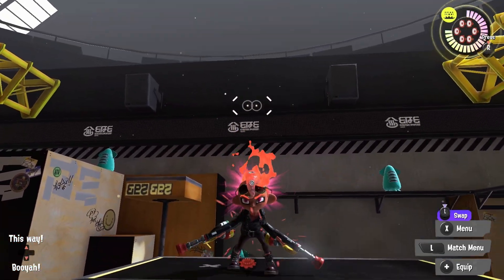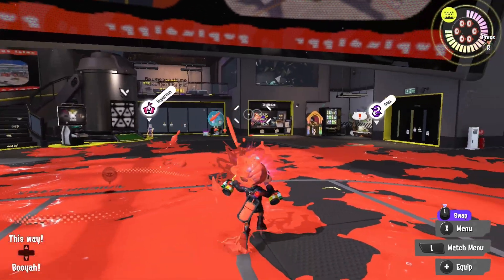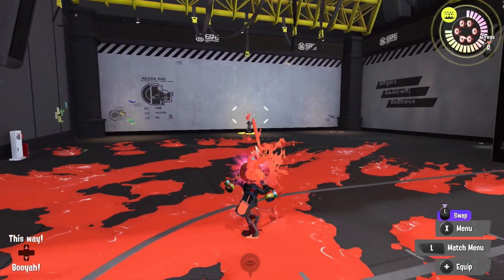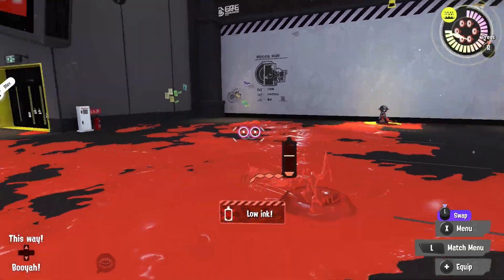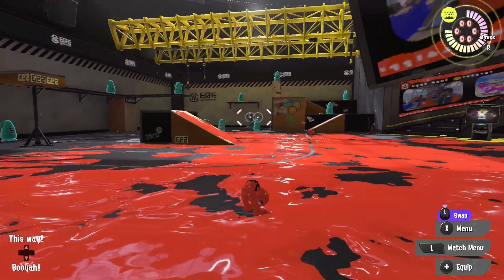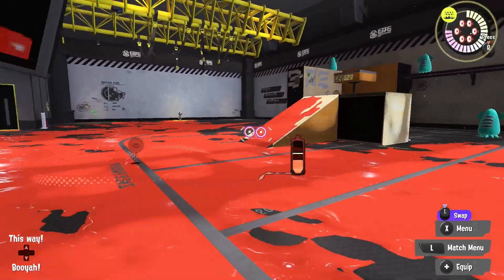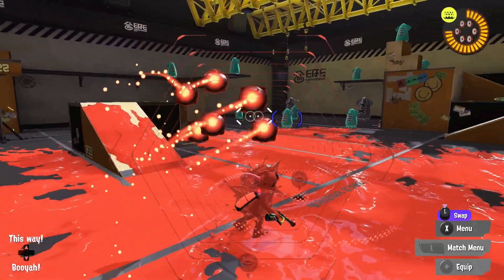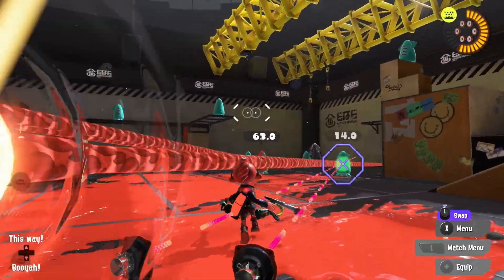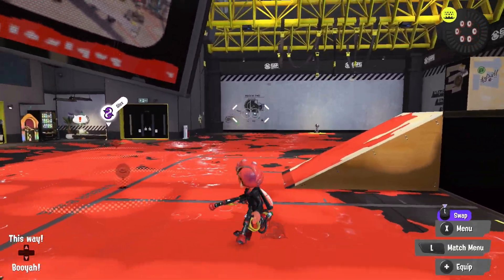What's up guys, welcome back. Today we are giving these new weapons a try. It has a slow fire rate as you can see, but it reaches pretty far. It shoots fast once you go zig-zag, but you only go zig-zag one time, and then you're vulnerable because you're staying placed in one spot. It also has ink mine, and its special is killer whale. So with all that, let's get into it and see how it does.